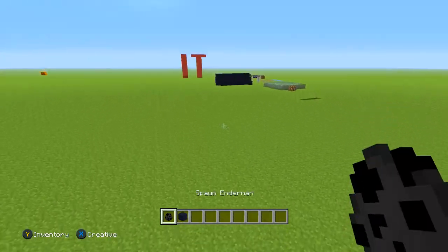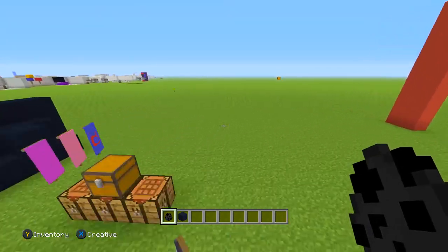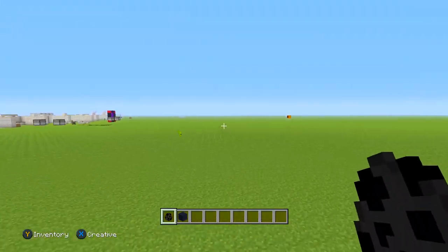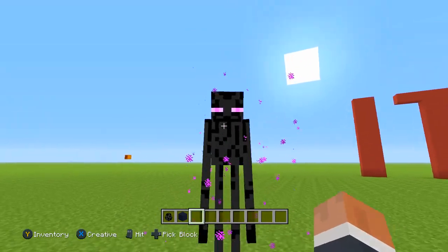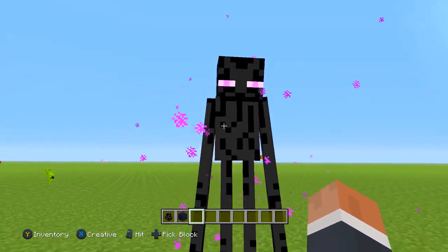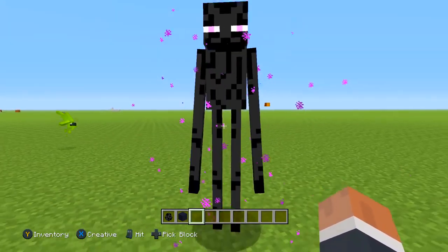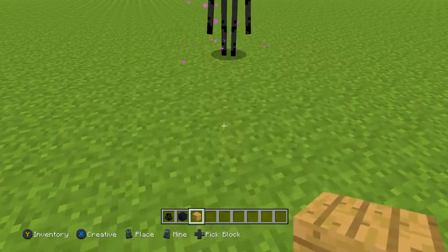I'm not really going for pure facts because with facts you can't really use them in gameplay — it's not really a useful tip. Like if I said the Enderman's eyes were once green, it's a cool fact but you can't use that in gameplay. So what I'm aiming to do is show you guys stuff that you can actually use. The first tip is how to properly defeat an Enderman.